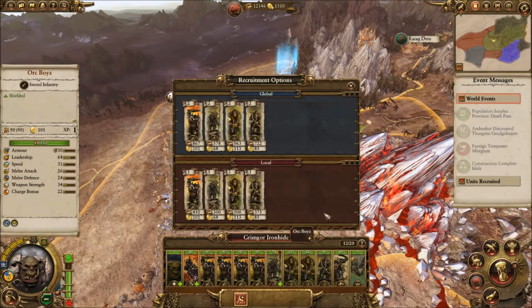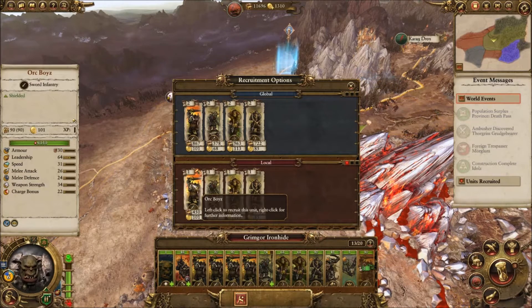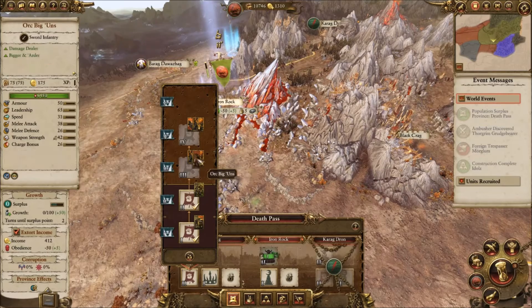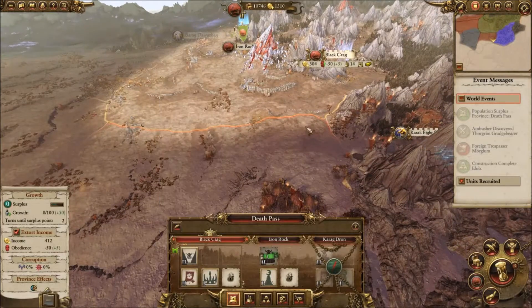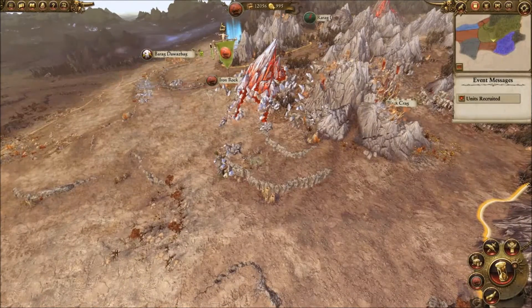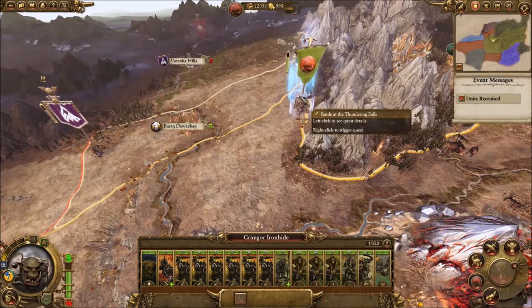We have a decent number of Orc Boys and archers. I want to get the Orc Biggins - that's what we've come here to get. This part is probably going to be a lot of organizing stuff, building an army, and going for it. I think we've got enough - let's go for the Battle at the Thundering Falls.